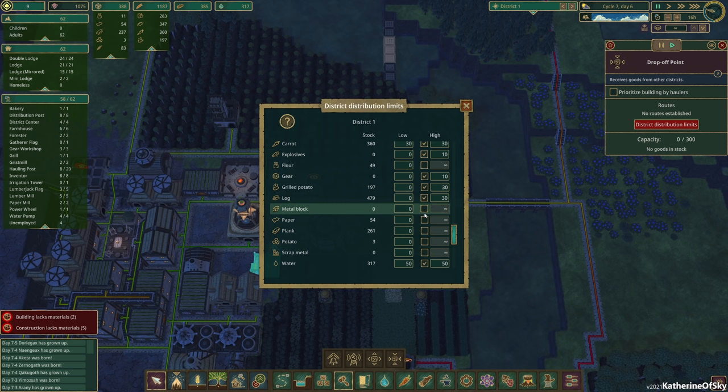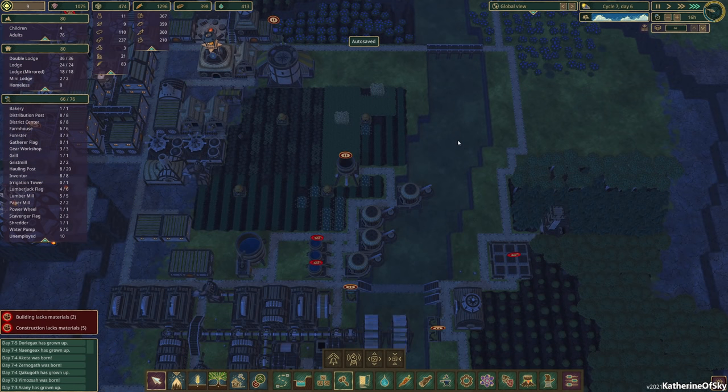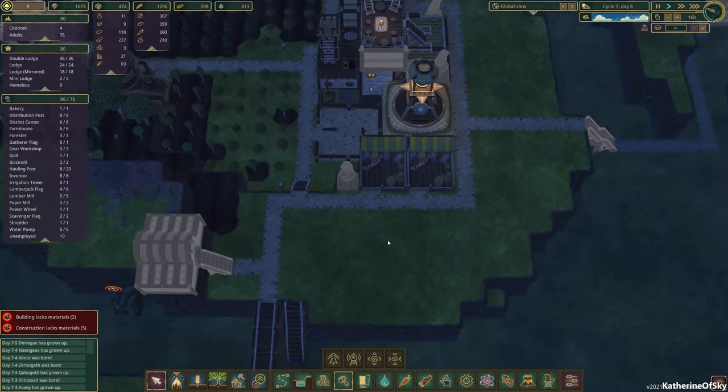Metal blocks — we want to trade. This description is so misleading. They say 'from a district' — they should say 'from this district,' as in resources below this limit are not carried out from this district and are prioritized by incoming distributors. High resources above this limit are not carried into this district. I kind of thought it was about the district you're sending it to. Anyway, we're going to receive those metal blocks into here.